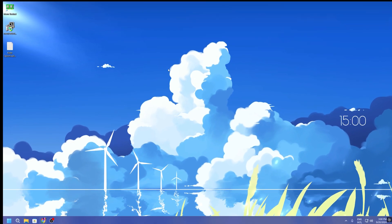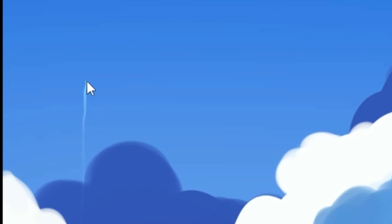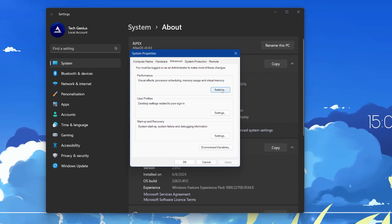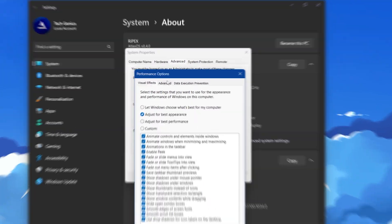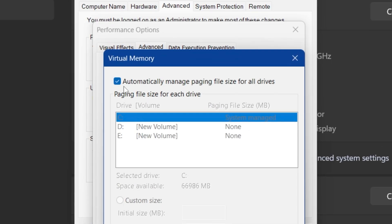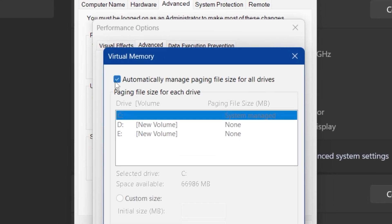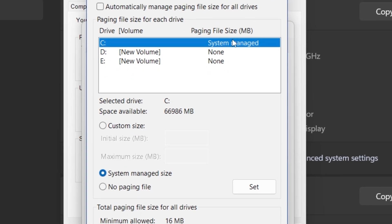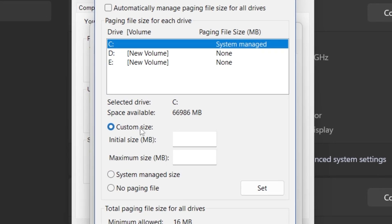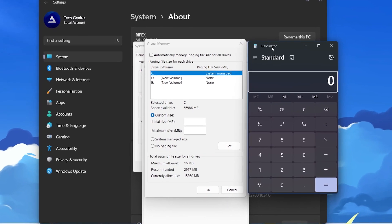Next we are going to adjust virtual memory paging file. Right click on the Windows Start icon and open System Settings. Go to Advanced System Settings, open Performance Settings, go to the Advanced tab, then Virtual Memory, and click Change. Uncheck 'Automatically manage paging file size for all drives,' select your C drive, and choose Custom Size. Open Calculator to do the math.